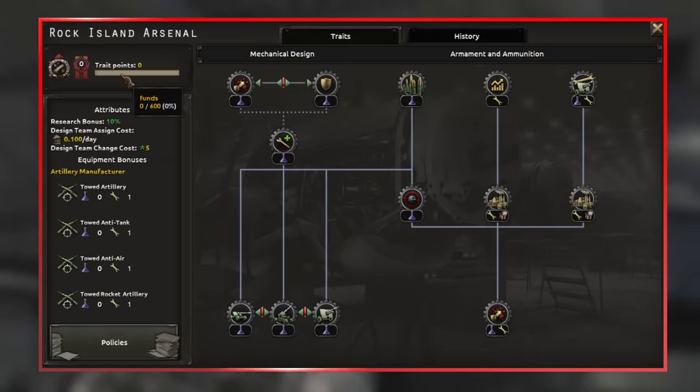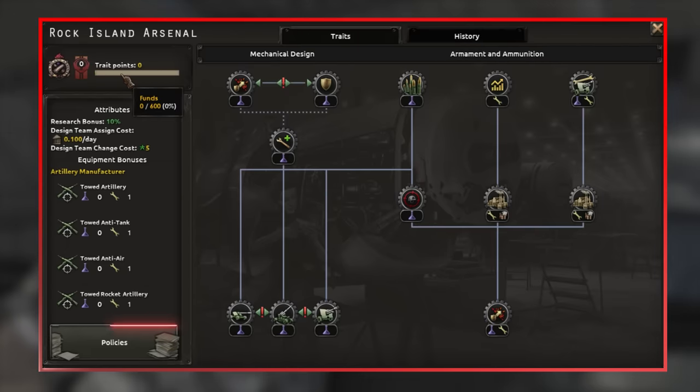Each MIO has a tree made up of traits. These traits represent the progress made by the companies and organizations throughout the war in both production and design. Policies are a special upgrade for your MIO. Once your MIO reaches a certain size, you'll be able to unlock one policy and apply it to your MIO. These provide special unique effects that are generally quite wide-reaching, but also provide the return of some fan favorites from old design companies, such as the Coastal Fleet Designer, and introduce some new things, such as cutting corners, so you can create those T-34s just like the Soviets did.